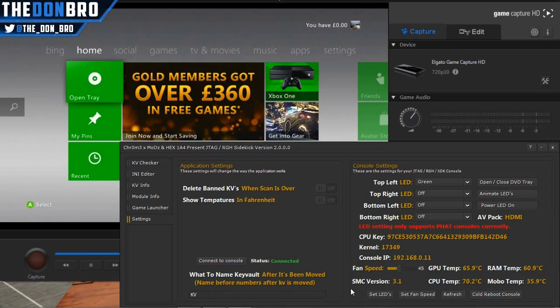Here we have the settings — this is for console temperature and the misc fun things you can do with your console. I have a slim so some of the LEDs don't work. It told me it was green; I tried changing it to red but it didn't change — it just turned off and then came back when I switched it back to green. You can set your fan speed and change the LEDs on fat consoles — it says underneath that the LED colour change is for fat consoles only.